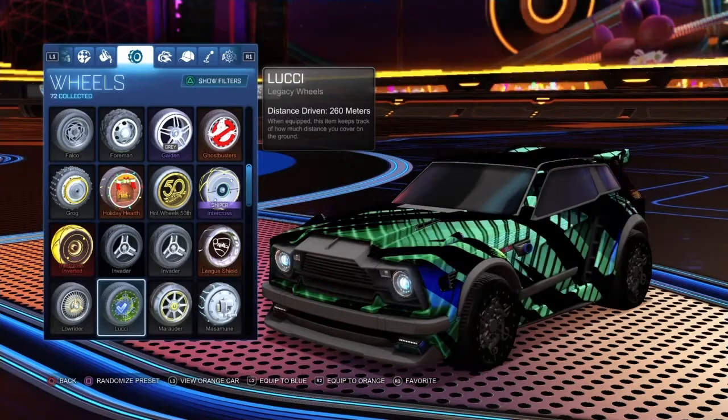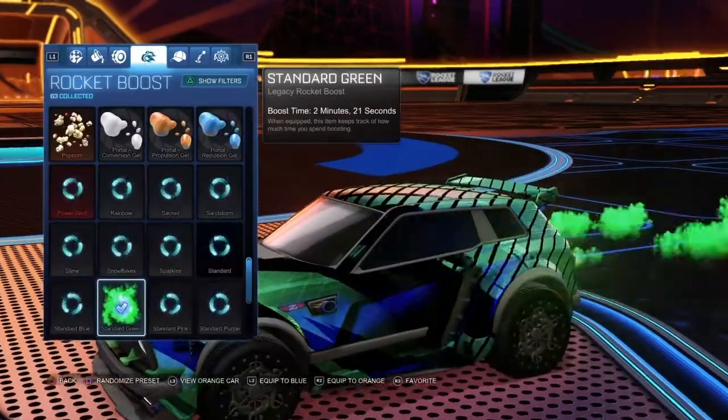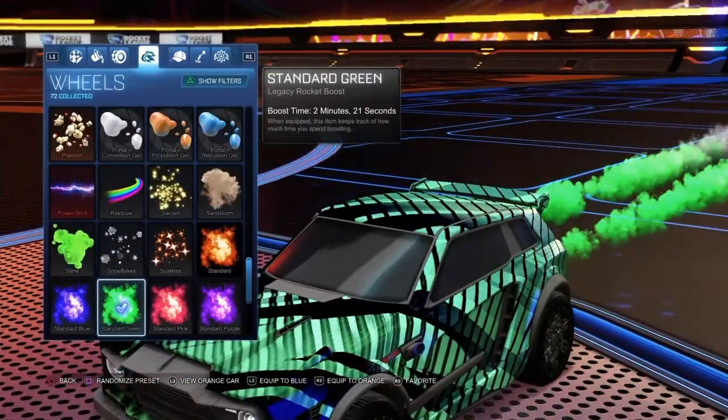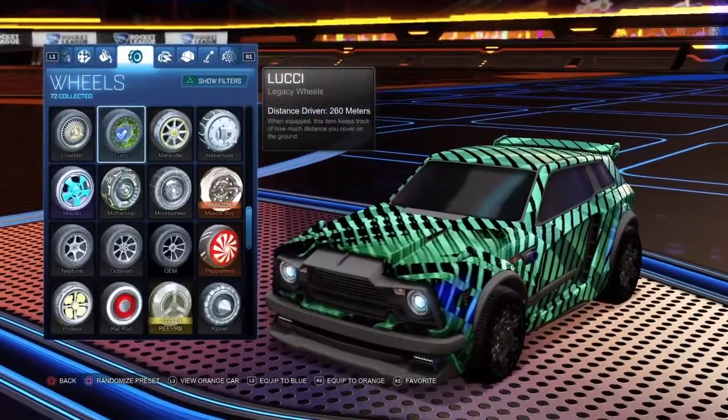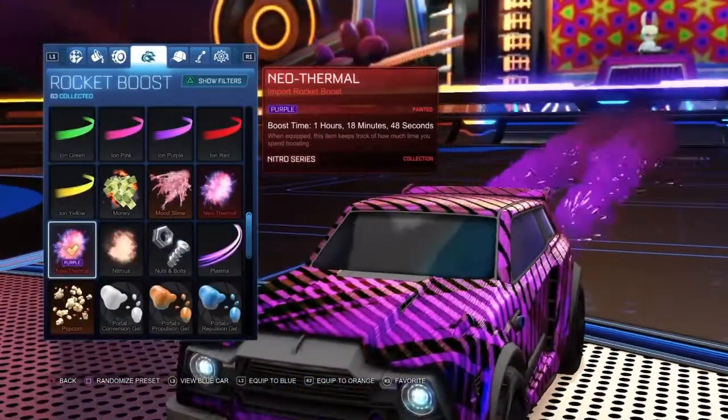For boost, we have Standard Green for the blue side and Neo Thermal painted purple for the orange side.